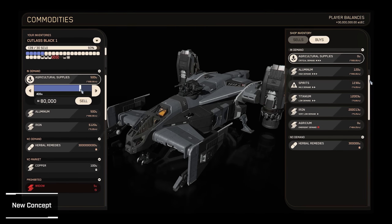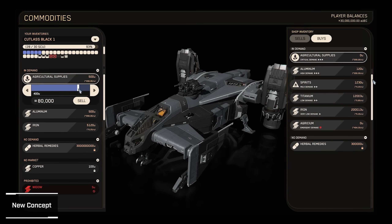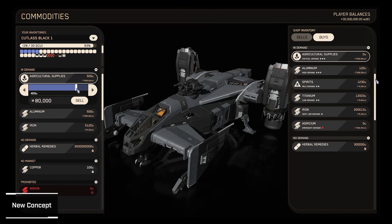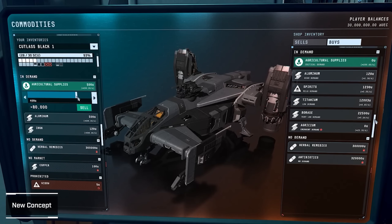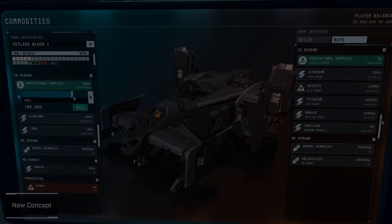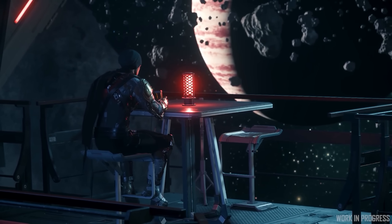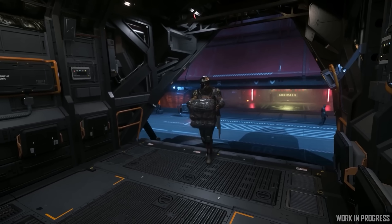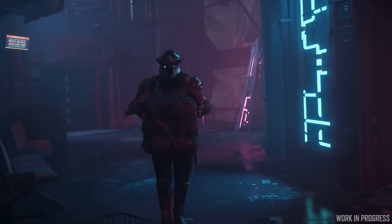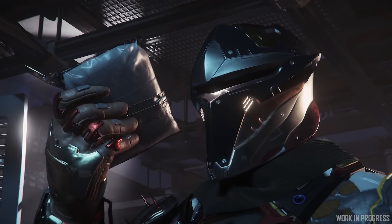The Siege of Orison is very FPS-focused — an interesting assault where you need a lot of people to come help take out Nine Tails on platforms and do objectives. For Alpha 3.18, Commodity Kiosk updates will allow players to much more easily trade with stations and shops. You'll be able to see what you can sell, whether it's run out of stock, your cargo, what you can't sell, and even if the cargo is illegal. Expect more Commodity and Cargo types in coming patches, with loads of ergonomic improvements making cargo hauling much more fun and less fiddly.